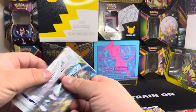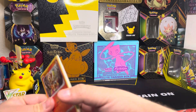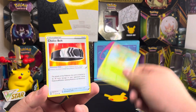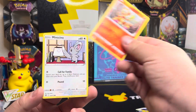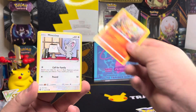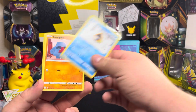Here we go, first pack! We got water energy card, Blunder Policy — that's a good one — Choice Belt, Chimchar, that fruit looks like a pineapple, and Minccino. Actually this one looks like a strawberry banana, doesn't it? Strawberry banana — I wouldn't mind trying it! Minccino cleaning the house with a ball toy.